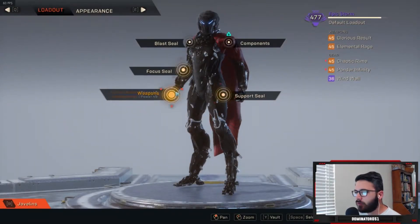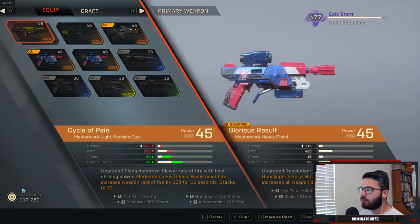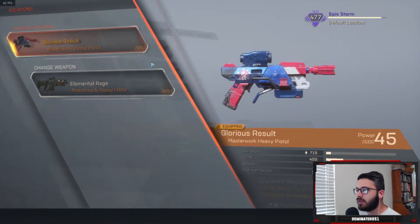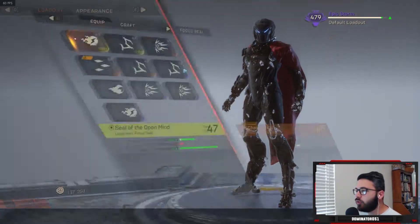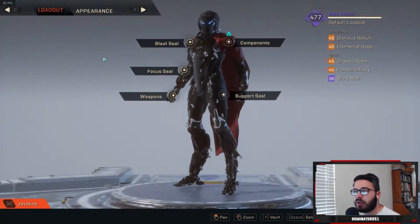First off, let's talk about one of the big issues. In the bottom left-hand corner you're gonna see 'slots used: 117 out of 250.' We can only carry up to 250 items currently. This is a problem because this is such a big looter shooter — there's always things dropping, and once you start getting to the endgame and you're in that masterwork grind, which is really the true endgame, you're gonna start seeing an increase in volume.